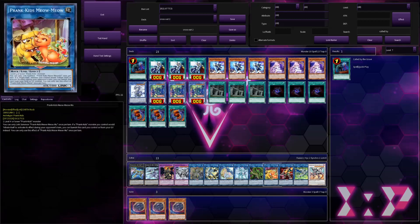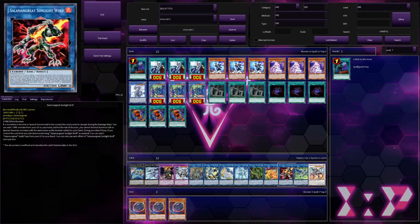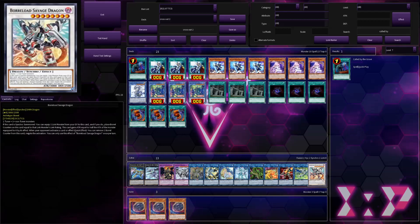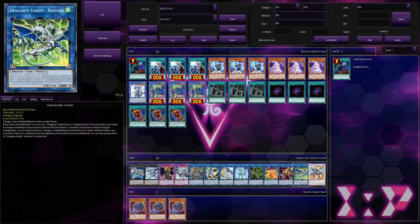Prank Kids Meow Meow — I think this is the card you want to hit in Prank Kids, not 100% sure. Same with Salad; this might be a better target. Dragon Link — it's so hard to narrow down what to hit. Even if you hit the Savage, they're just going to make Chaos Dragon anyway. Romulus doesn't seem right either, because Spheres could probably be here too. It feels weird to put Spheres in, but Spheres is probably their best card.